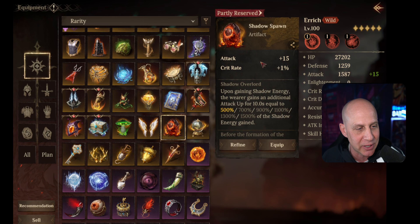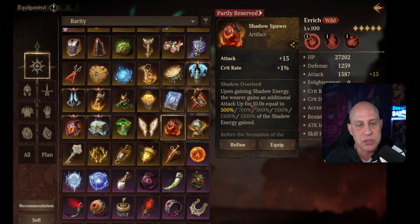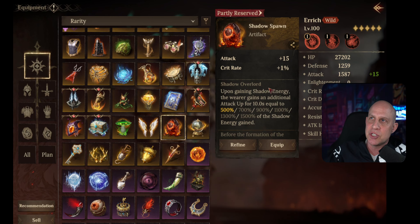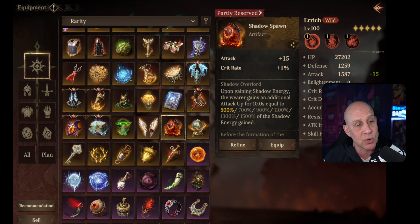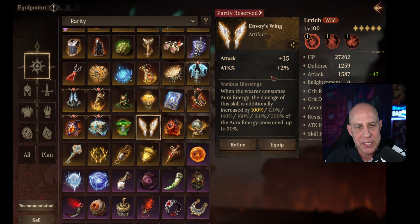We got attack and crit rate, which we don't see very often. This one's for shadow heroes — I already did a video on those. It gives additional attack for 10 seconds upon gaining shadow, and you gain shadow all the time. It's really nice to see crit rate and attack here, and we're going to get additional attack of 1500 of the shadow energy gained. Shadow energy gained is usually like 10, 20, or 30, so I think this will be nice for shadow teams — you want other shadow characters to help each other get their shadow gauge up.